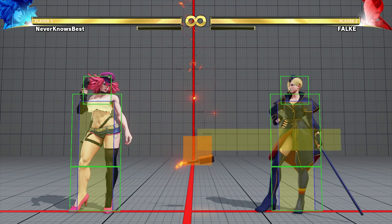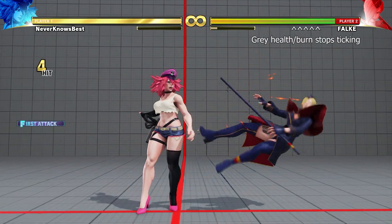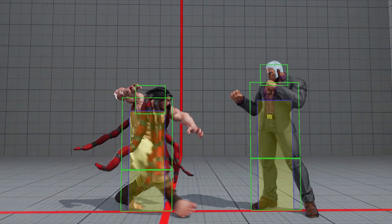During a throw or throw tech animation, both characters become immune to everything — their hitboxes and hurtboxes disappear from the screen. You can use this to avoid some sticky situations.